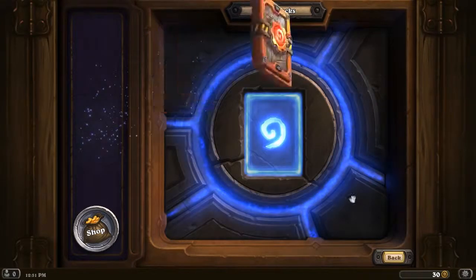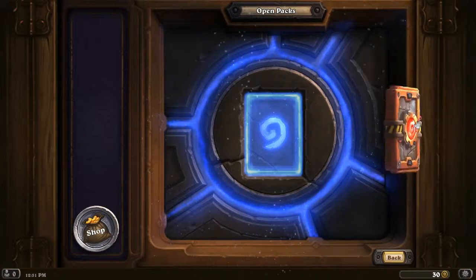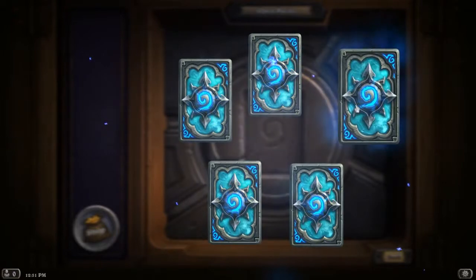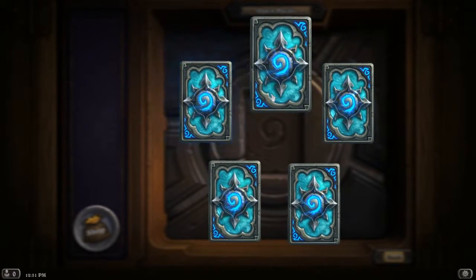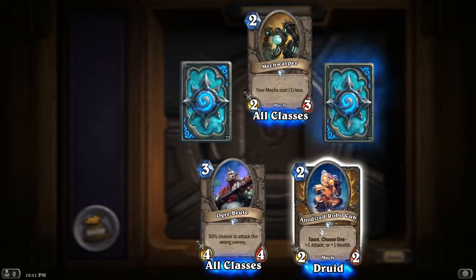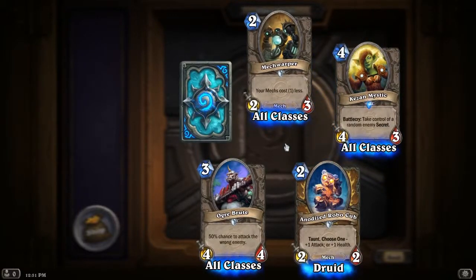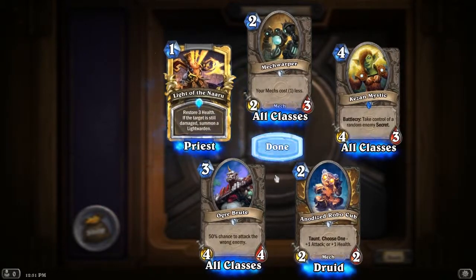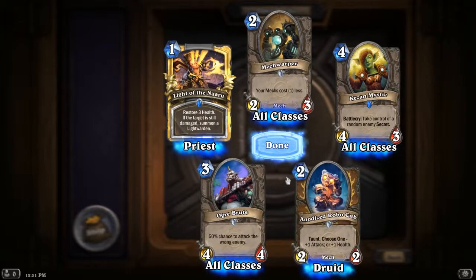Here's our last pack. Let's do some of this for good luck. Come on legendaries. Rare. Another rare. Got a Cobalt Guardian. Ooh, a golden — restores three health if the target is still damaged, summon a Light Warden. That's not too bad.